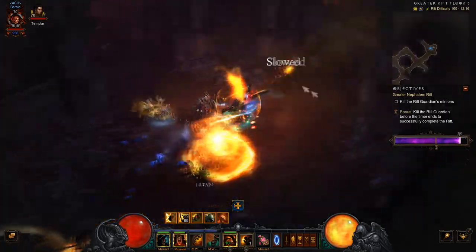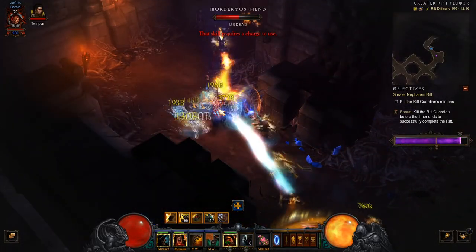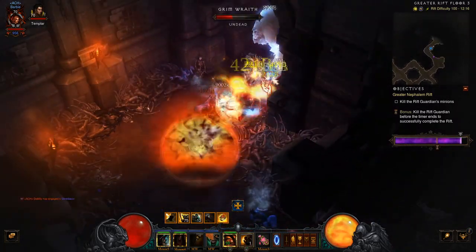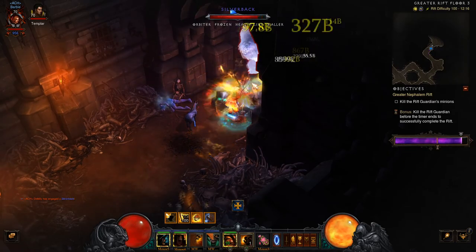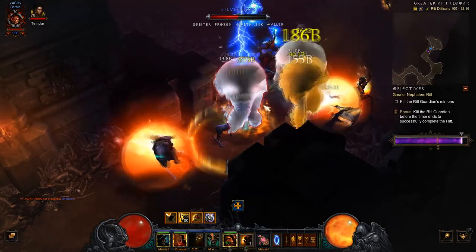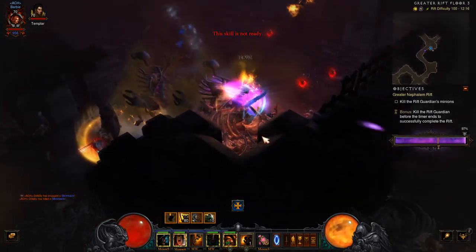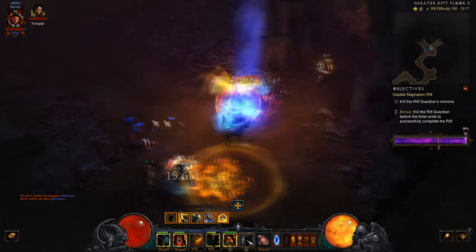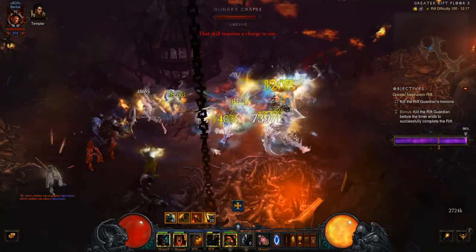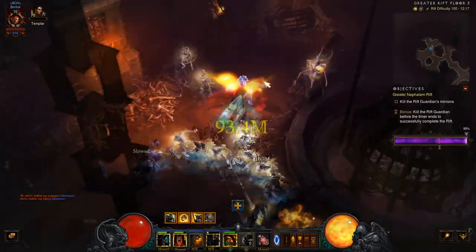The main advice for this build is to attack elites — go elite hunting. Don't bother with trash unless you've got enough trash or some sort of support, maybe like a Z Monk with you — that would probably benefit it. Don't fight blind. I have a shield, but if I didn't I would have died instantly. In my follower I do have an oculus ring — that's why you're seeing the ring pop up. My Templar has one. But you're going to see now — stuck in trash — just need to get through this as quickly as possible. And then you're going to see what the RGK is like, the Rift Guardian kill.